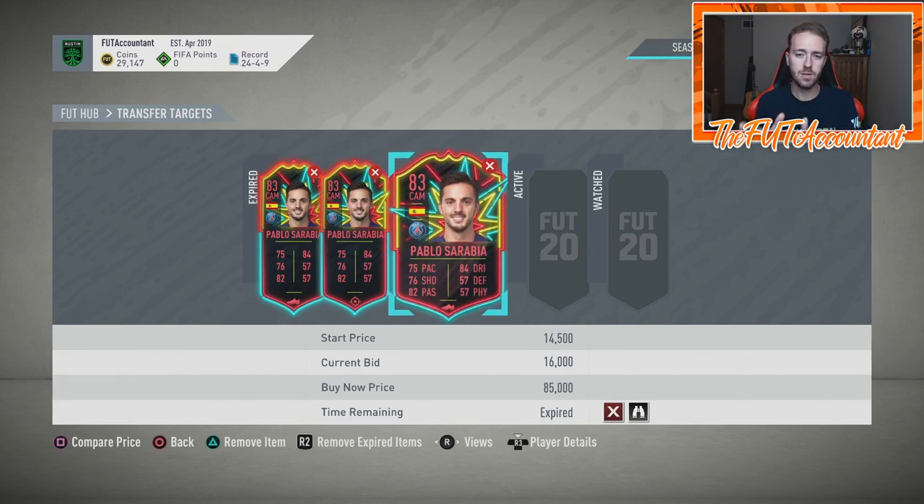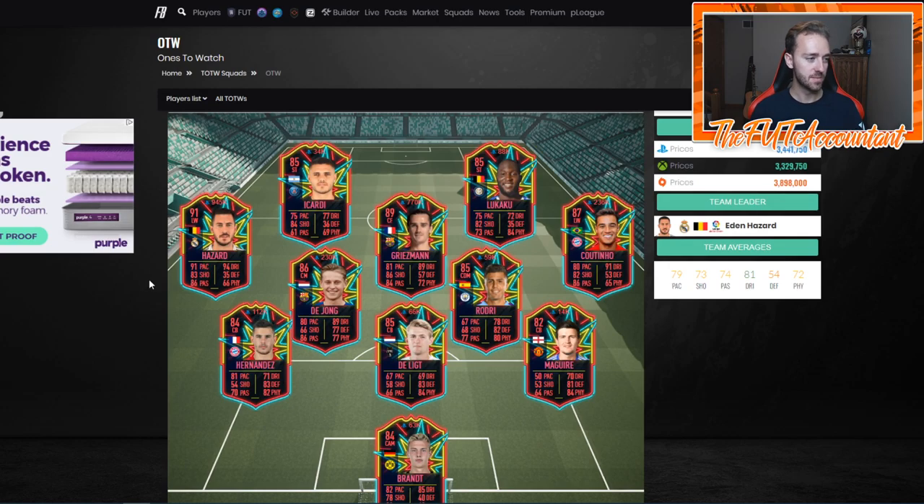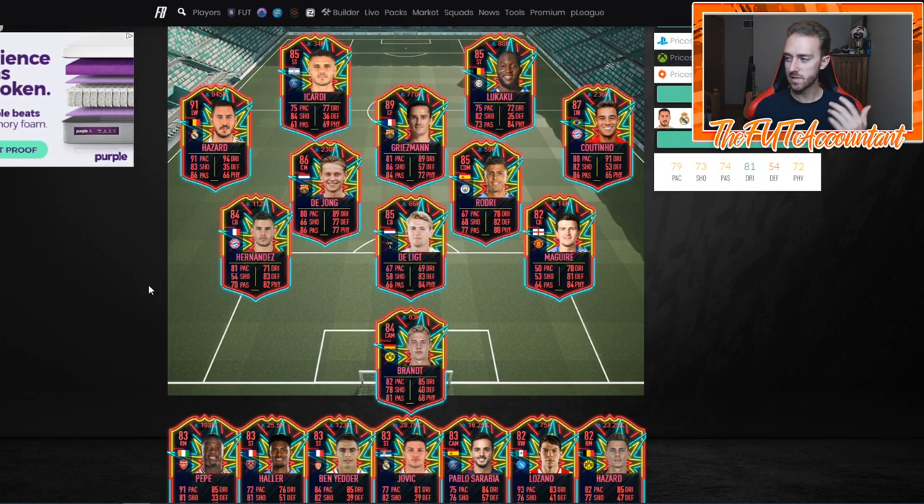That's the draw to these Ones to Watch cards — they can flip so quickly, potentially double or even triple in price with the hype of getting an inform, especially early on. It's just fun to have real-life performances tied in with your FIFA Ultimate Team experience. I'd wait to really start investing in the fluctuations of these cards until after they go out of packs.